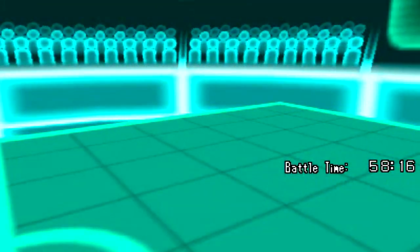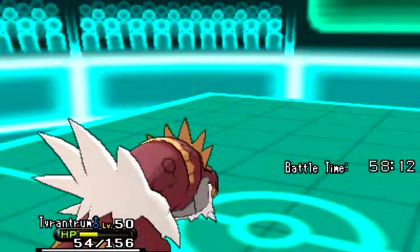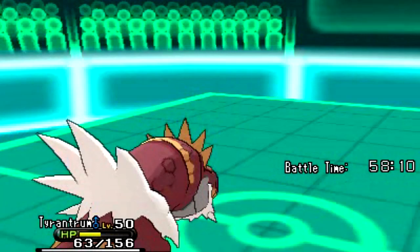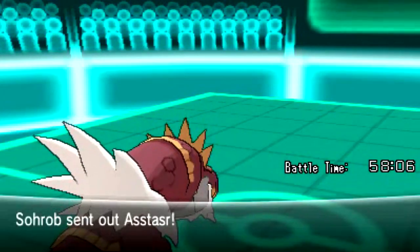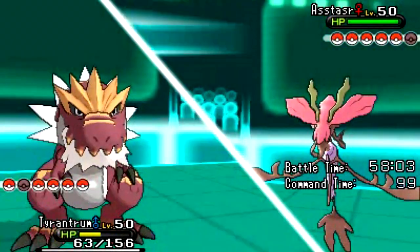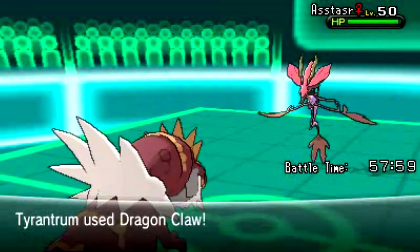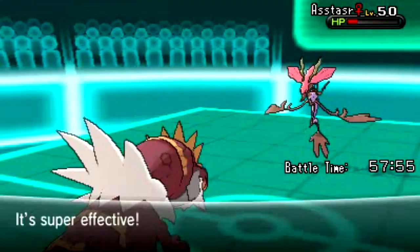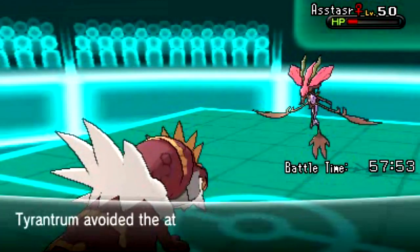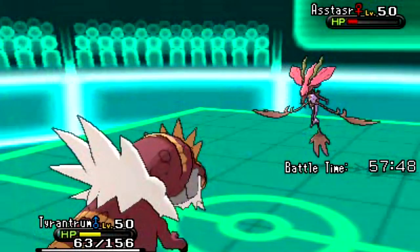With one Pokemon down, I had to be cautious and prepared. I'm wondering what to do next since I already have leftovers healing me — though it's a small amount, it'll do nicely. He sends out this Astaza — I don't know what it's called, but I think it's the final form of that Scrap Pokemon. I go for the Dragon Claw, and it does a lot of damage, super effective. He goes for the Hydro Pump and misses — thank God it missed.